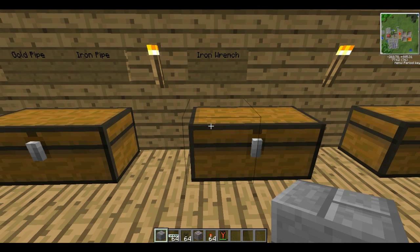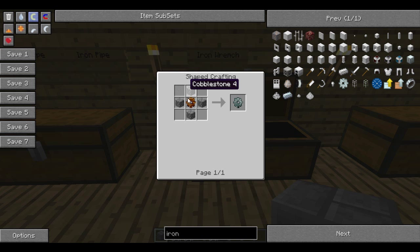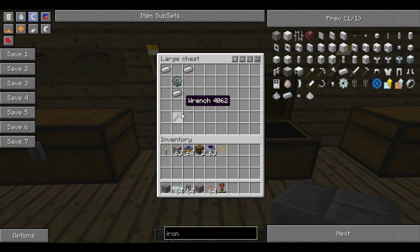To use iron pipes properly you'll need an iron wrench, which is 3 pieces of iron. You'll also need a stone gear, which is a wooden gear surrounded by some cobblestone, and the wooden gear is just a few sticks. That will get you an iron wrench. A bronze wrench won't work — well, I don't think it will anyway — so you need an iron wrench.